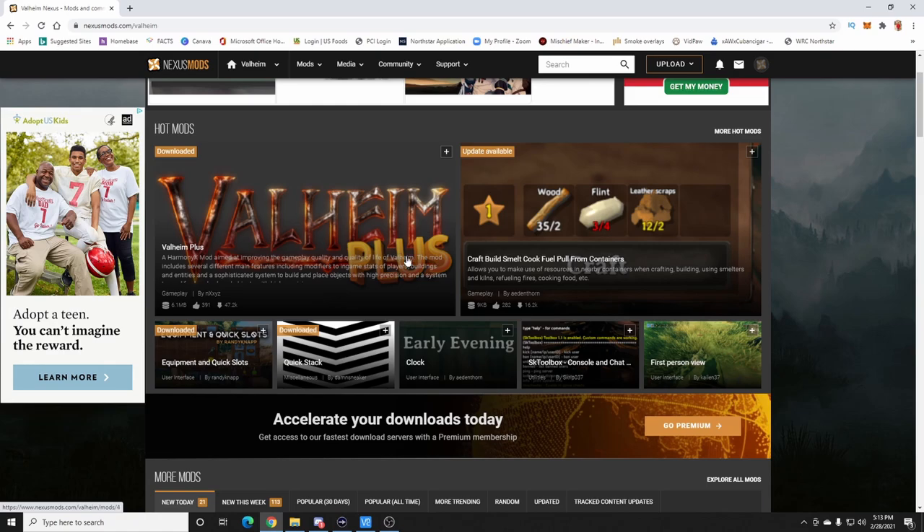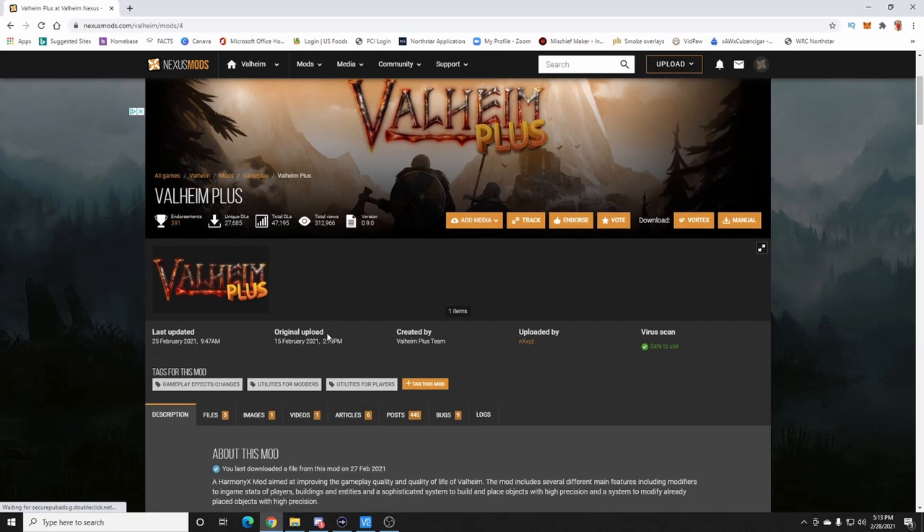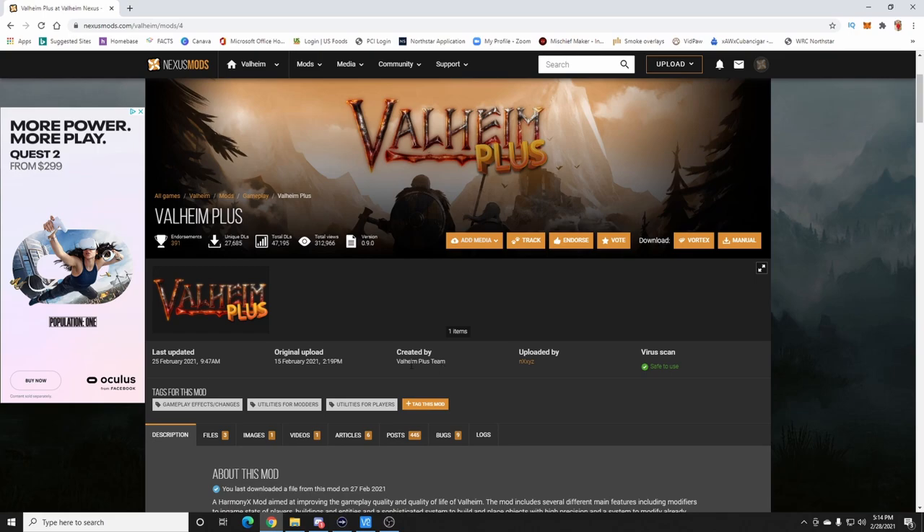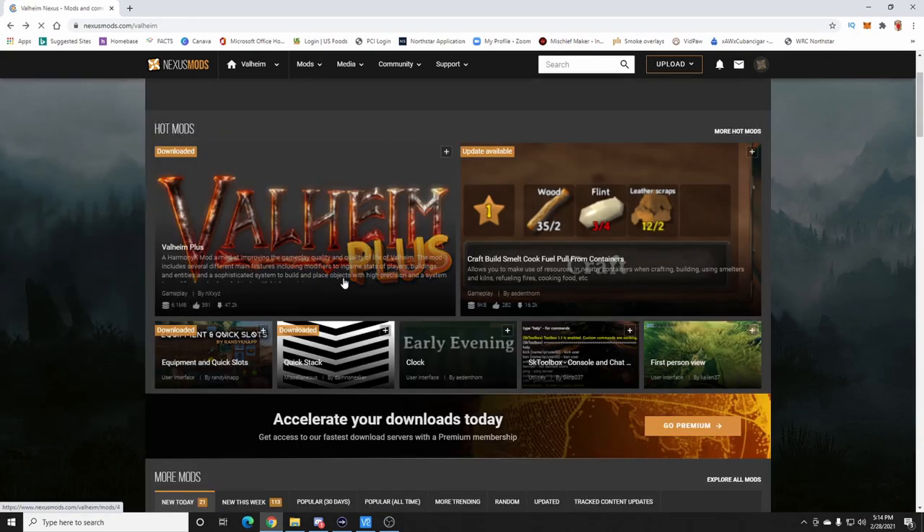If you install something like Valheim Plus — probably the most popular mod right now — it allows you to change a config file so you can teleport to teleporters with items in your inventory, change stack sizes, and tons of other things. The nice thing about Valheim Plus is it already comes with the BepInEx core files you need to then install other mods.